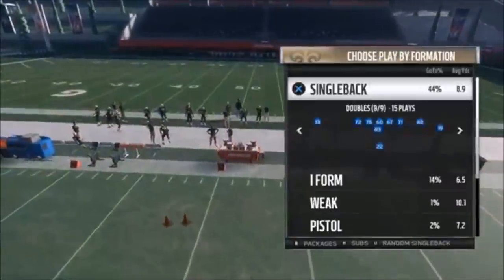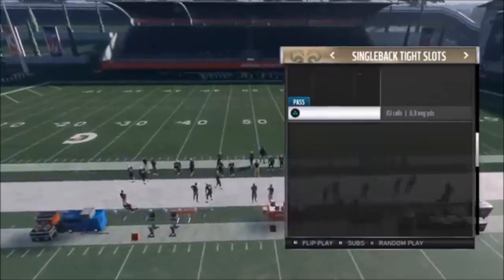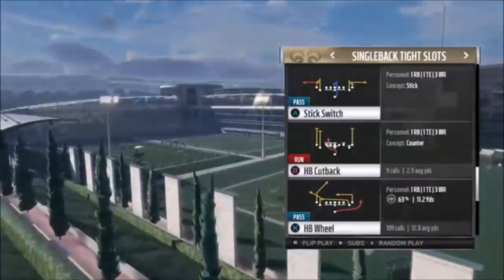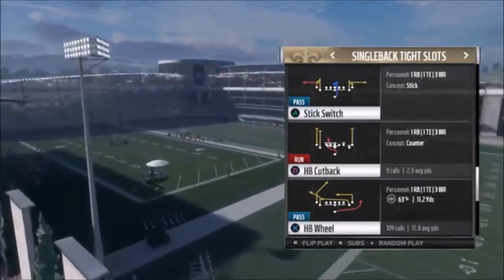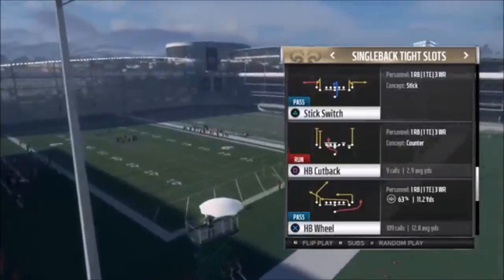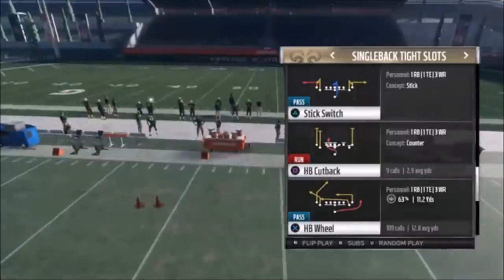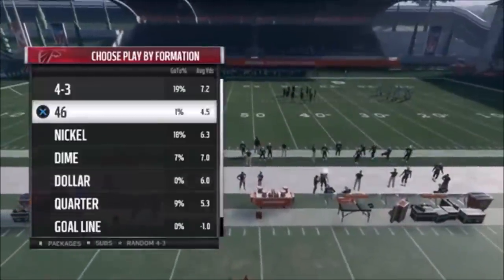This pass play I'm going to run off of that is not as well known. The halfback wheel is actually a pretty commonly used play — a lot of people know about it — but they don't know about the adjustment that I make, and that's what makes this play even harder to stop. It's going to mirror that first play to a tee and basically do it on a whole other level. Let's go ahead and pick the halfback wheel at the bottom.